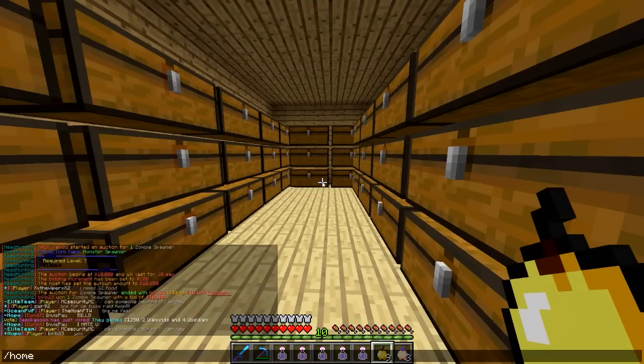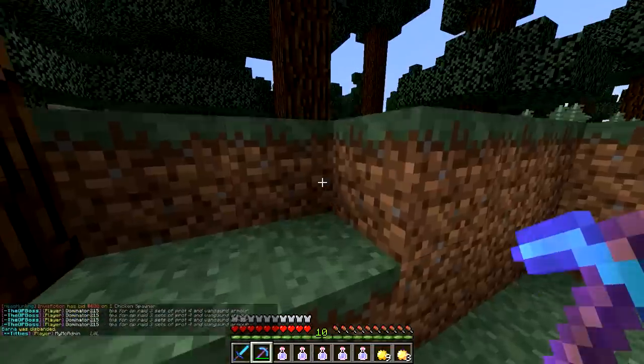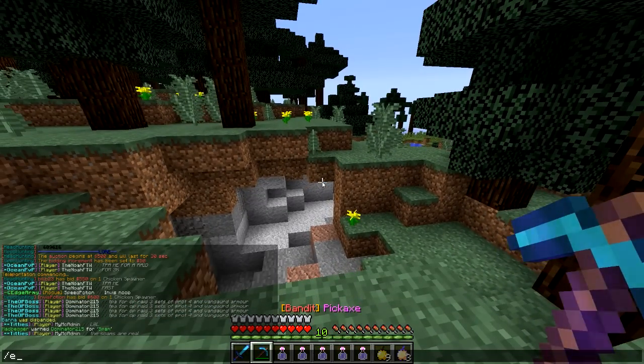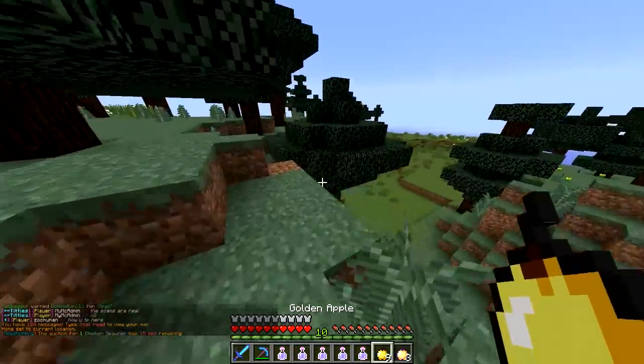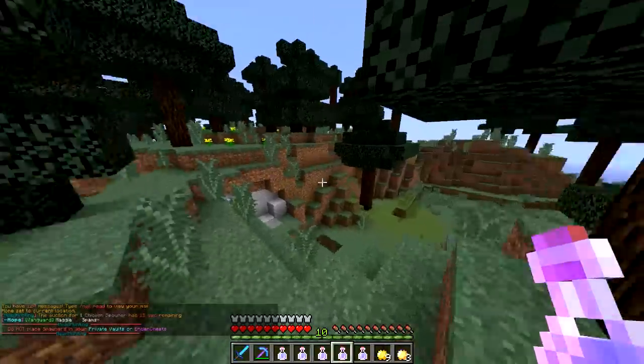I'm going to a random home to show you how we do this. As you can see, I'm at my searching home — home S. It's always good to set a home S like this: just have a spare home set as S so that when you stop searching for bases, say you get bored or don't find anything, you can take a break and then continue from the same spot.